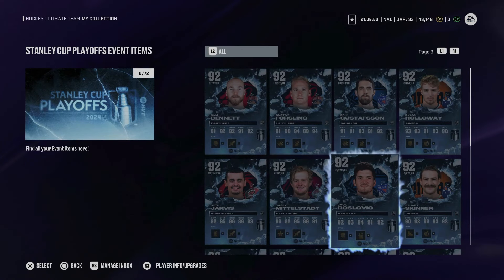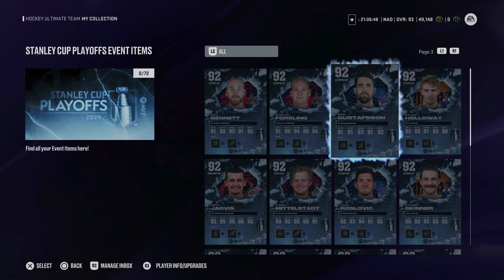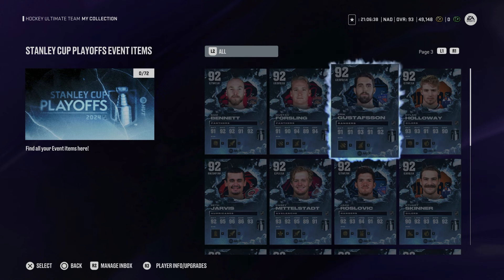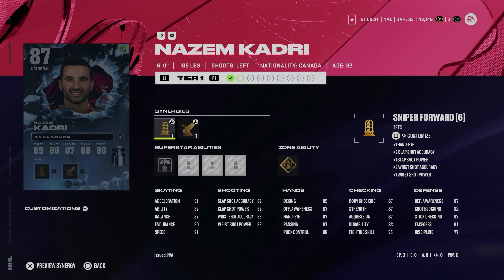It looks like EA forgot that Carolina and the Islanders even played because there's no Hurricanes round two predictor. I have no answer on that. The other players on teams that haven't made it to the second round yet — Dallas, Vegas, Vancouver, Nashville, Toronto, and Boston — I'm assuming EA will add them once those series are over.